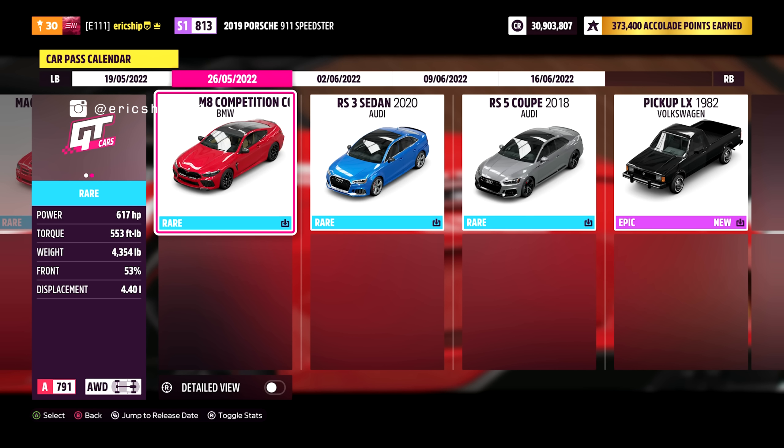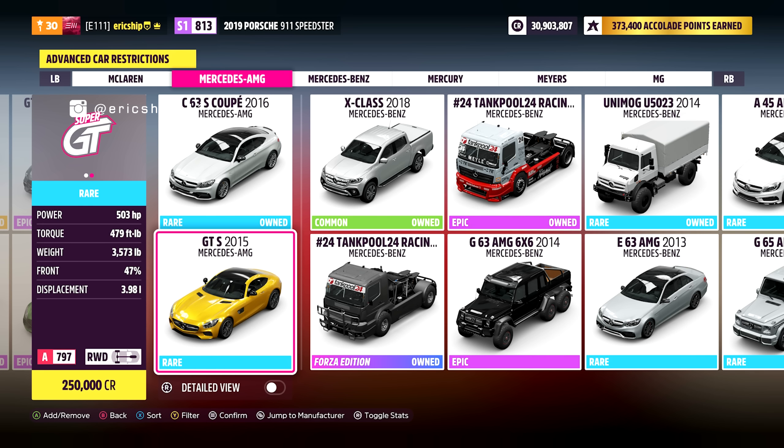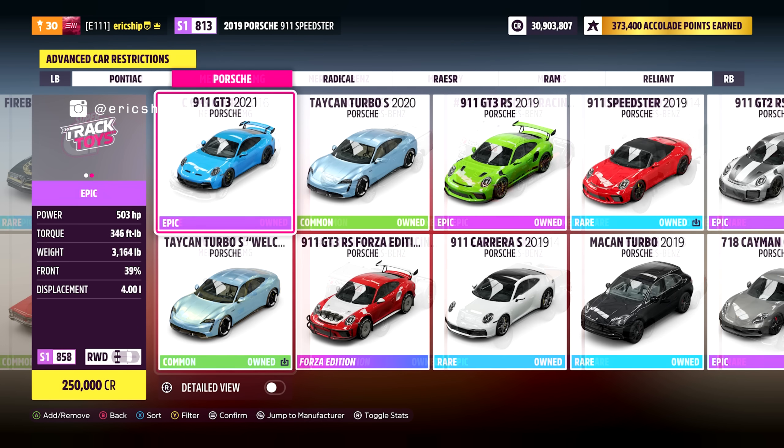Not only that, we will also be getting the new BMW M8 Competition and the Volkswagen Pickup LX, and these cars will be made available through the CarPass. We will also be receiving the Mercedes AMG GT, which honestly I'm not too excited about, as it is a vehicle that has been featured in previous Horizon and Motorsport titles. But there is one car that I'm most excited for — I even called this a month back along with Fastlane Gaming — and that is the brand new 2018 Porsche 911 GT3.